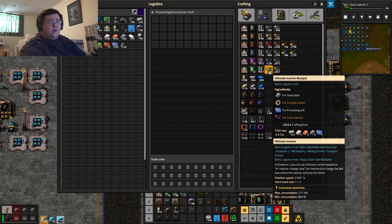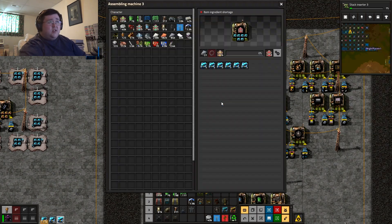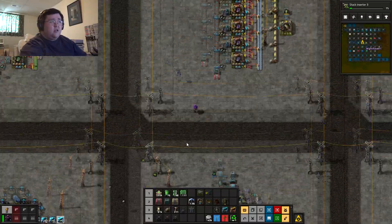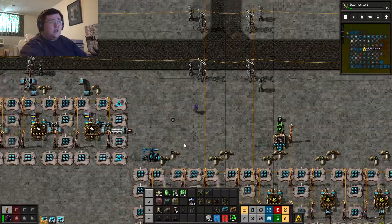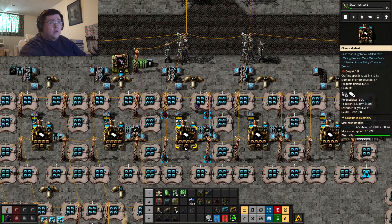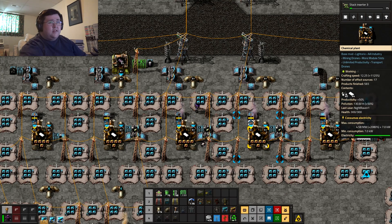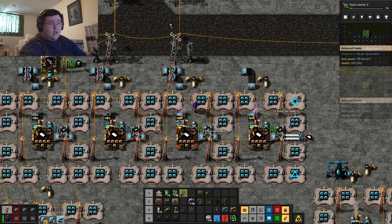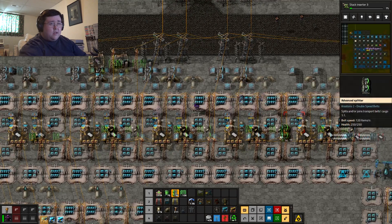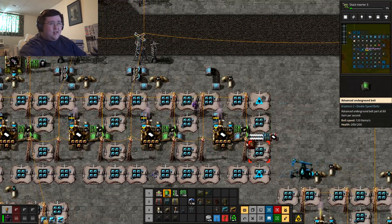Having Ultimate Stack Inserters would be great here because they're constantly shoving in a whole bunch of the smaller products and slowly making some of the better stuff. It's not being unloaded fast enough. I thought it would be a lot quicker than this.